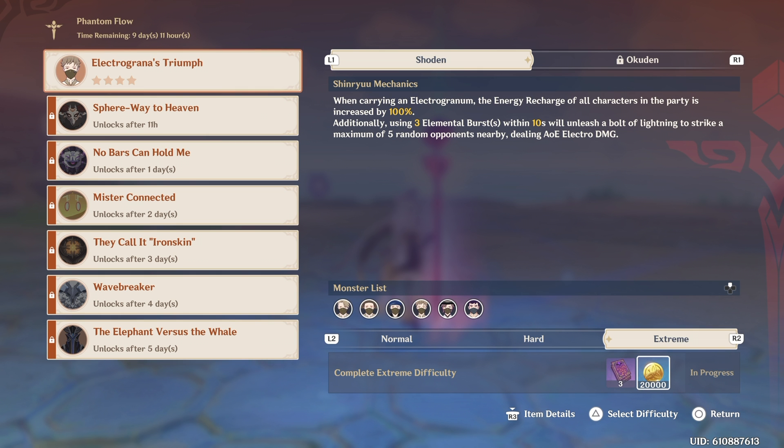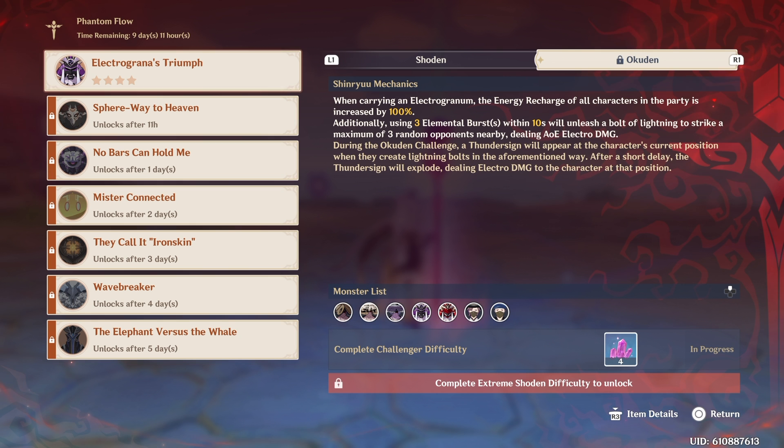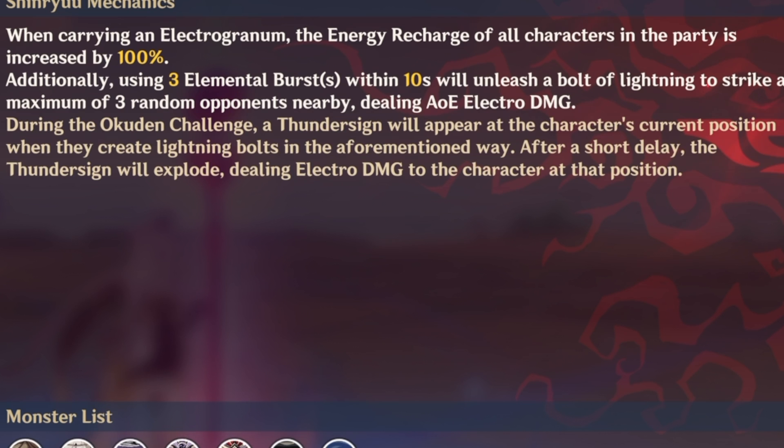Then there's this 4th challenge mode — from the screen right now it looks scary. You only get 4 Mystic Enhancement Ores, but I guess this is for people who just want to challenge themselves and do more. There's also a new mechanic to the 4th challenge mode difficulty, which is: during the Okuden challenge, a thunder sign will appear at the character's current position when they create lightning bolts in the aforementioned way.